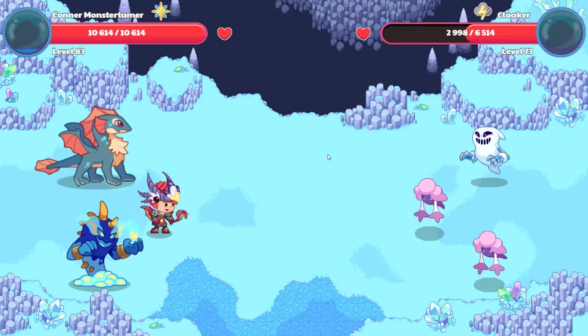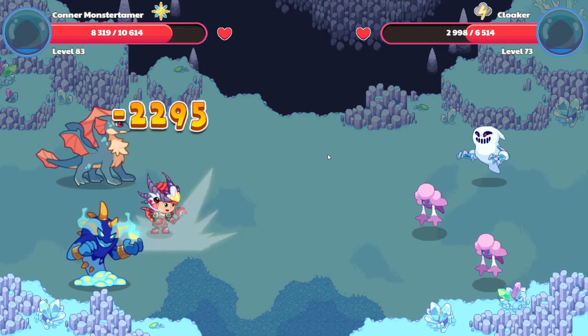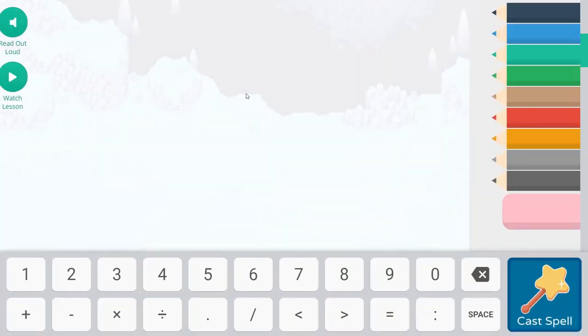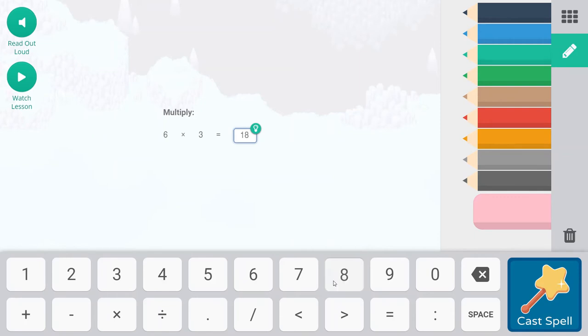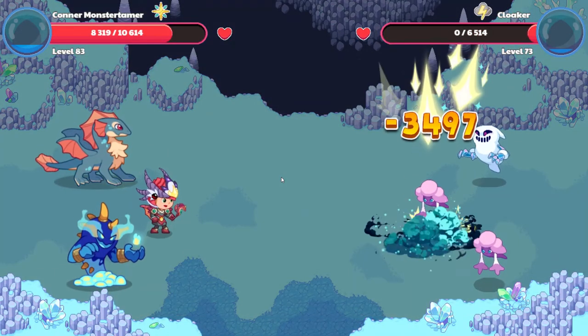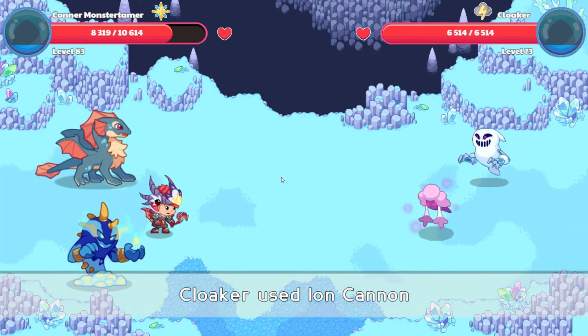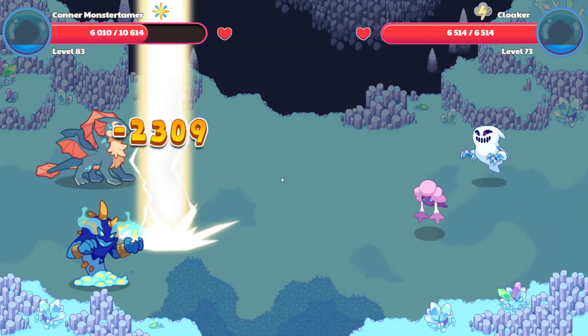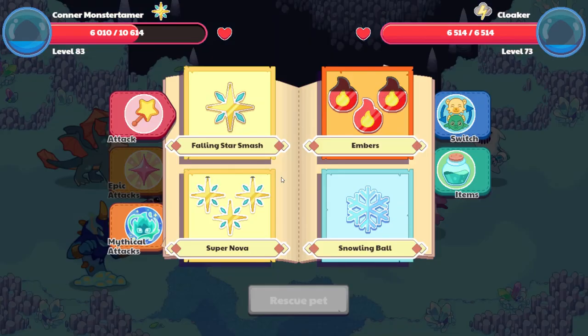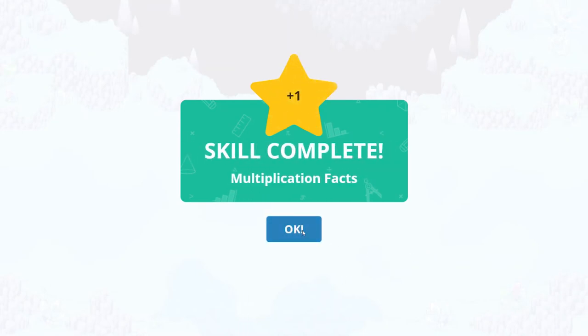Ion Cannon is coming at us and it hits for 22.95 points of damage. Falling Star Smash — six times three, that's going to be 18. Goodbye, Cloaker! Should be able to use my Supernova now. Let's see what this Cloaker has for us — it hits for 23.09 points of damage. Supernova! Eight times three — that is 24. Let's cast the spell, and we have a Skill Complete for Multiplication Facts!